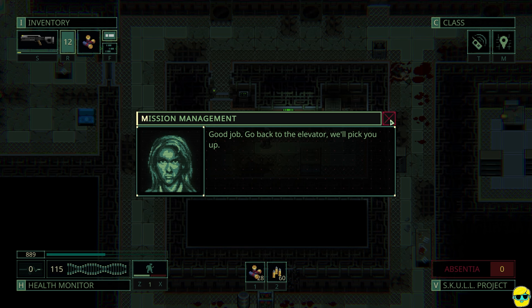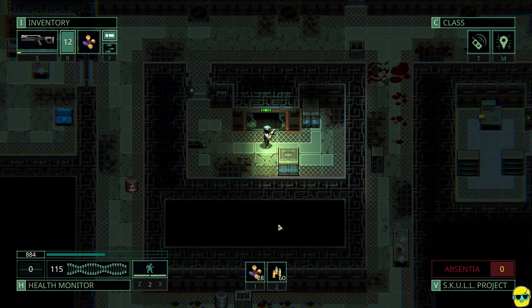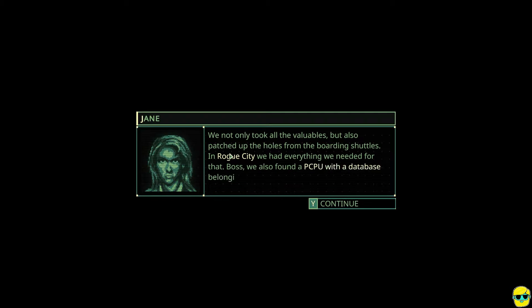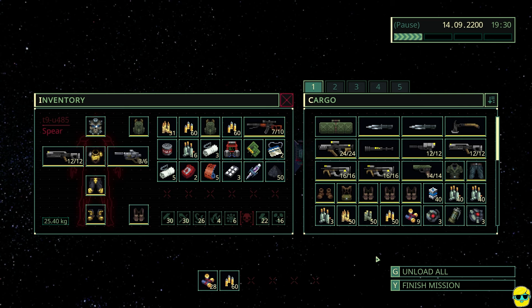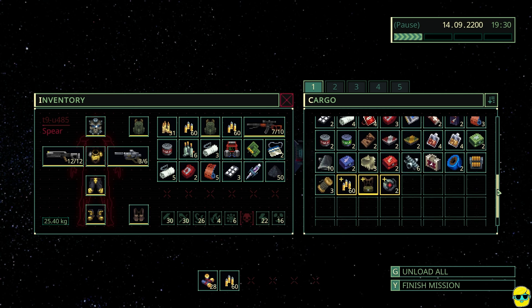Evacuate. Go back to the elevator, we'll pick you up. So now you can just go to the elevator, and once you've called her in and completed the mission objectives and can evacuate, you get this button for evacuation. You just do that and she choppers in. We not only took all the valuables but also patched up the holes from the boarding shuttles. We also found a PCPU with a database belonging to the Incom Corporation — there's a lot of information about Quasimorphosis research. They're willing to compensate for our expenses in return for such valuable intellectual property, but of course we made a copy of all the data from their device. Anything that has a plus is like part of the reward — we got this secret data, a backpack, some bullets, some grenades.